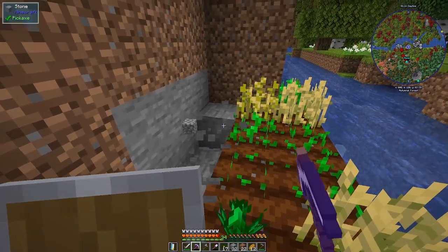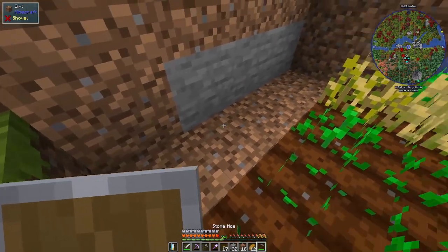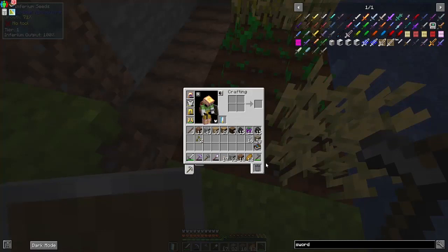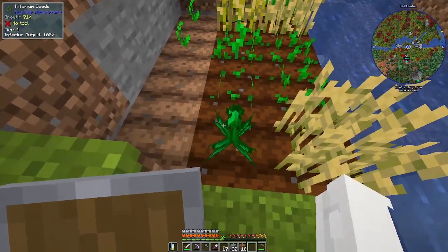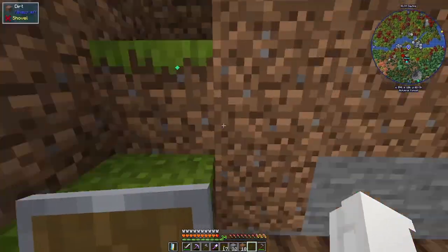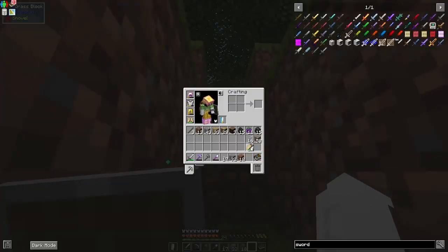Let's just put another row here, we can do three rows, can't we? There's some ethereum. Perfect. That's there ready for next time.